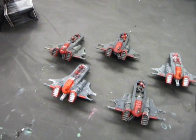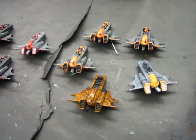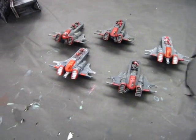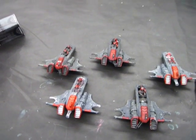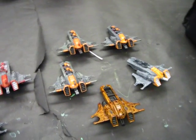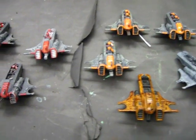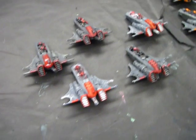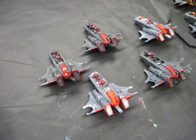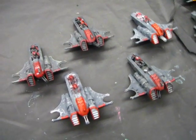Their second nifty trick is called Rearm and Reload, where anything that was deployed — say you drop all ten drones — and then you exit the board with one, two, or however many Piranhas that exited the board during your movement phase. On the following turn, you get ten new drones and all five Piranhas back. So if you left twenty Piranhas on the table, that's ten independent squads of two walking down a field shooting. You'll need decal numbers on your gun drones so they know which craft they belong to.